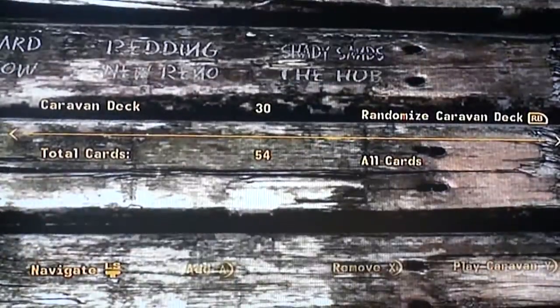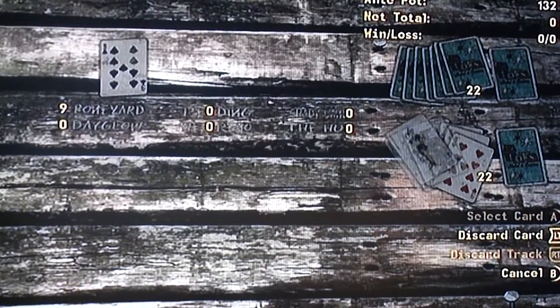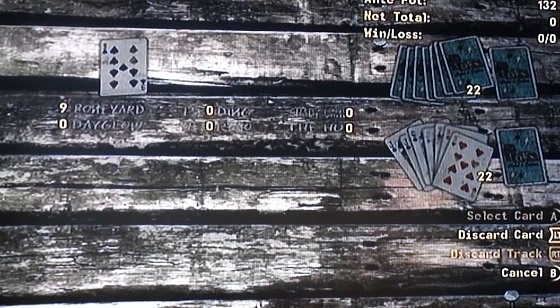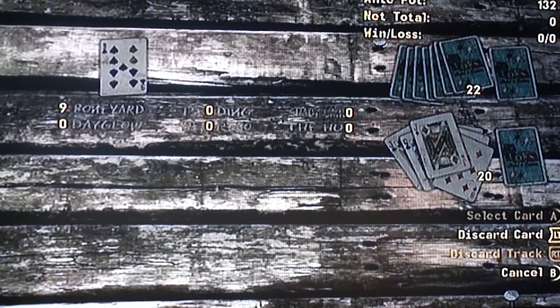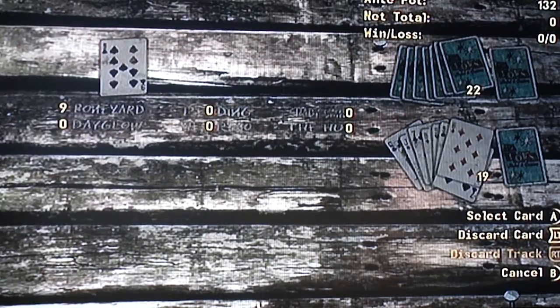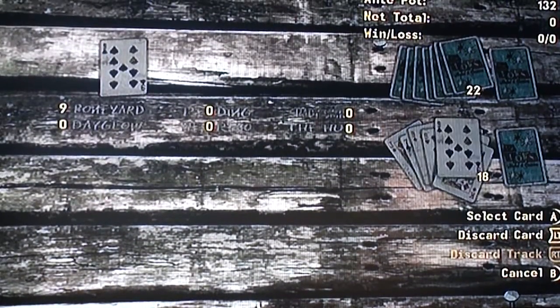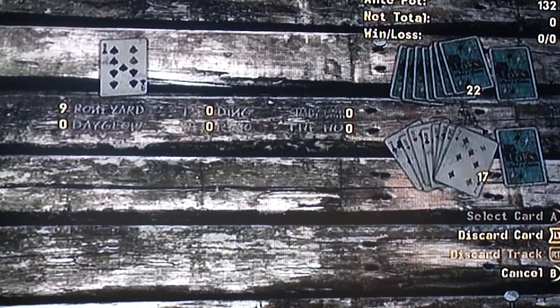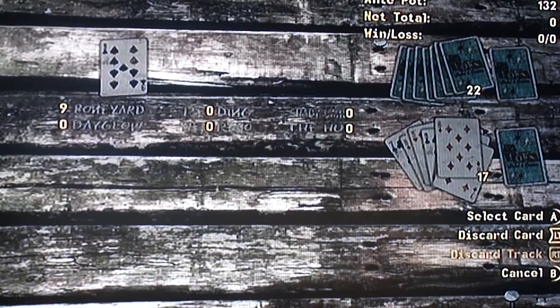When starting caravan, you can remove as many cards as you want, so just keep discarding until your deck consists of only 3 10s, 3 9s, and 2 7s. Because you're always not going to win one pile.